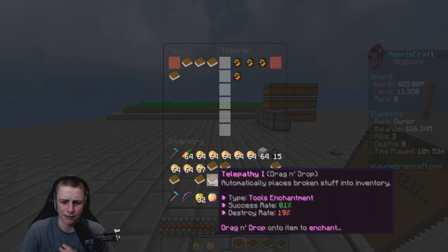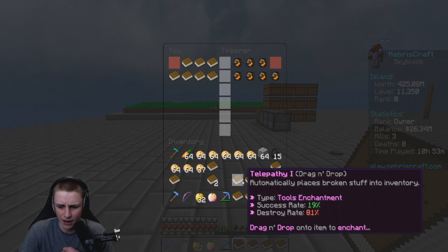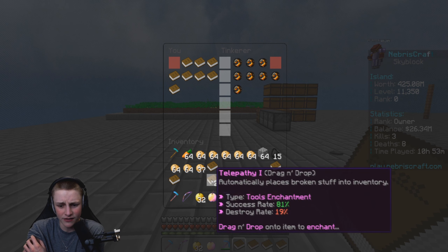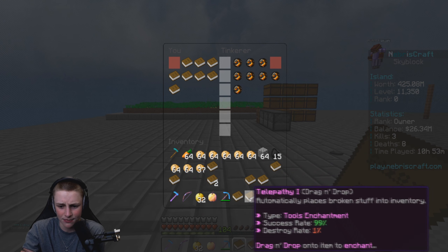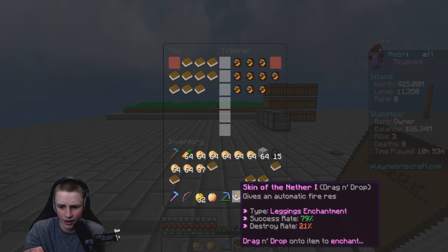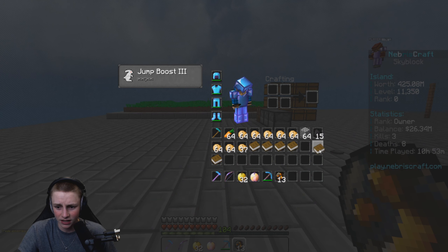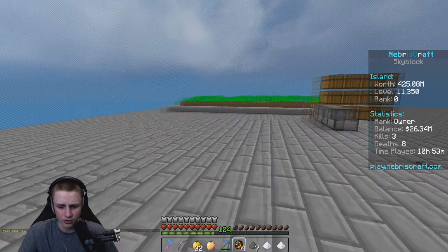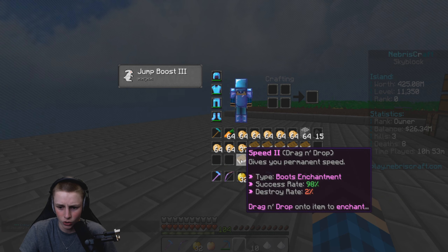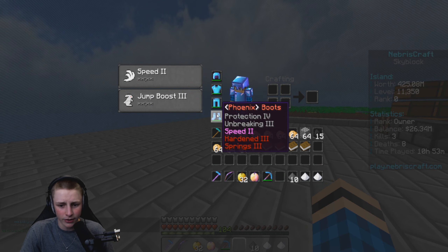After tinkering more — region 1 with really good percent rates, strength 2, and a telepathy with 99% success rate — we'll keep those. Now using all the tinkered dust, we get speed 2 up to 98% success and yolo it on the boots — let's go! Our boots are now maxed out: speed 2, hardened 3, springs 3. Those boots are god-tier.